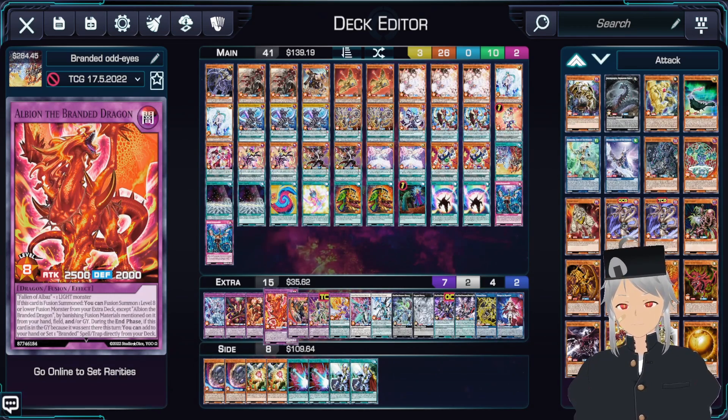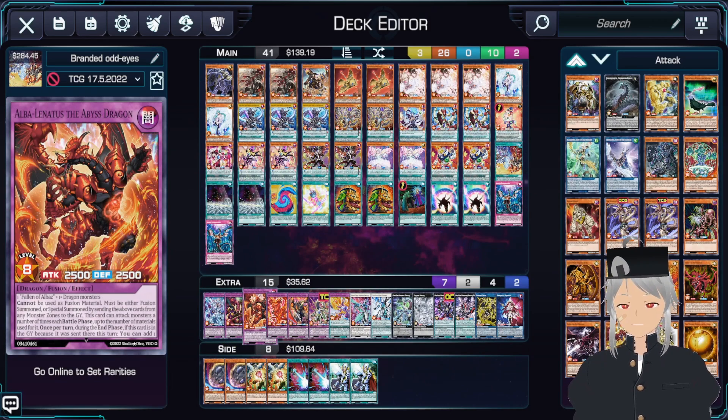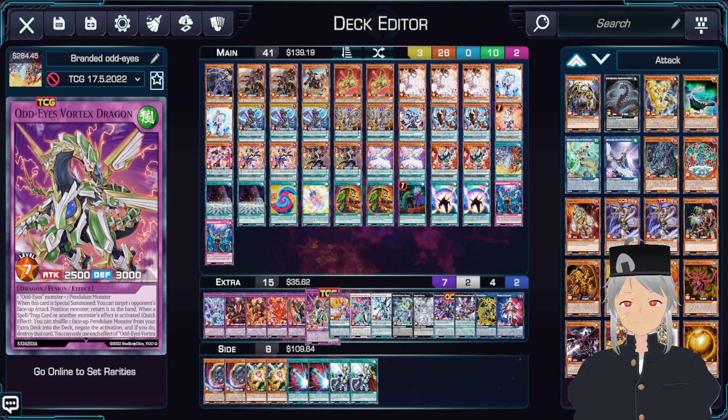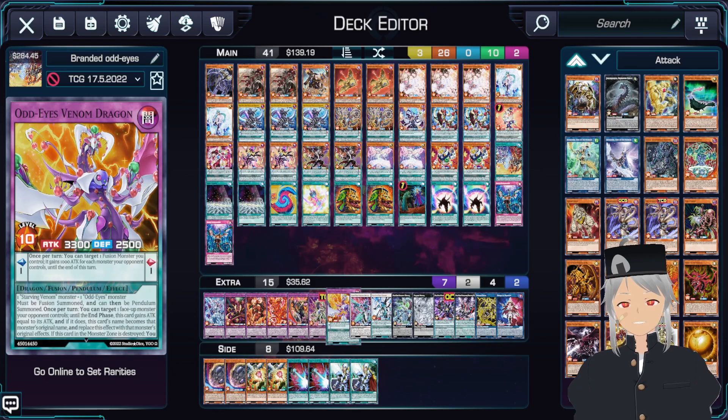Next up, we play one copy of Alba on the Branded Dragon. Alba on the Branded Dragon is basically your first combo piece — you use Albaz to go into this, and then into your copy of either Mirajade or any of the other Alba's dragon fusions. What's also great about this card is you're able to go into your copy of Vortex Dragon, which a lot of people won't see coming. If you're able to get this on the field, you can target one face-up attack position monster your opponent controls and return it to the hand. Next, one copy of Brick and the Glory Dragon — this allows you to get your Tri-Brigade or another Fallen of Albaz to the field. We also play one copy of Vortex Dragon and one copy of Venom Dragon. Venom Dragon lets you absorb attacks and is a cool combo piece later in the game, but definitely recommend going to Starving Venom first.